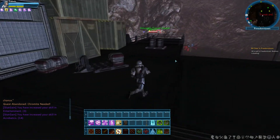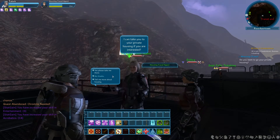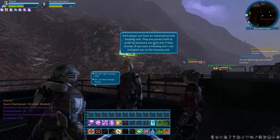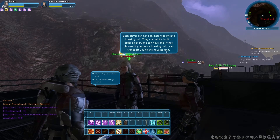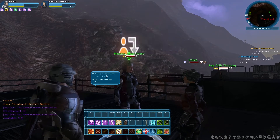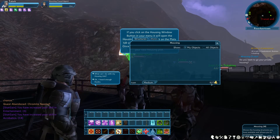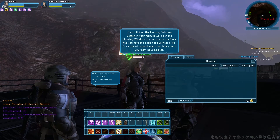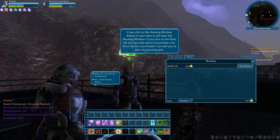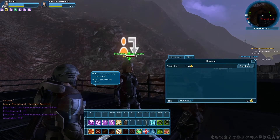Here we go — housing travel agent. You can go to your private housing if you're interested. This is for instance housing — so if the world runs out of space, at least you can always have your instance house. If you click on the housing window button in your menu and go to the plots tab — not bad. Once you have purchased one the agent can take you there. Looks like you can only get a small one to start.